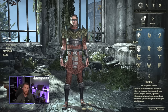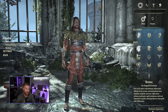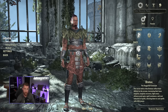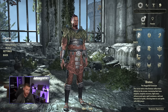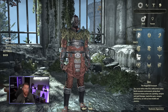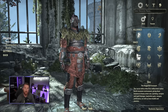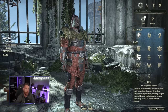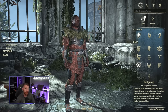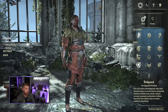Starting with the Daggerfall Covenant — Bretons are up first. They're a really strong magic race with a humanoid appearance and top-tier resource sustain, making them one of the best healer races. Orcs are brutal melee fighters with a unique sprint speed passive — great for stamina and weapons builds. Redguards are falling off meta but are good for stamina resource sustain when using a bow, two-hander, or dual wield, though there are better options now.